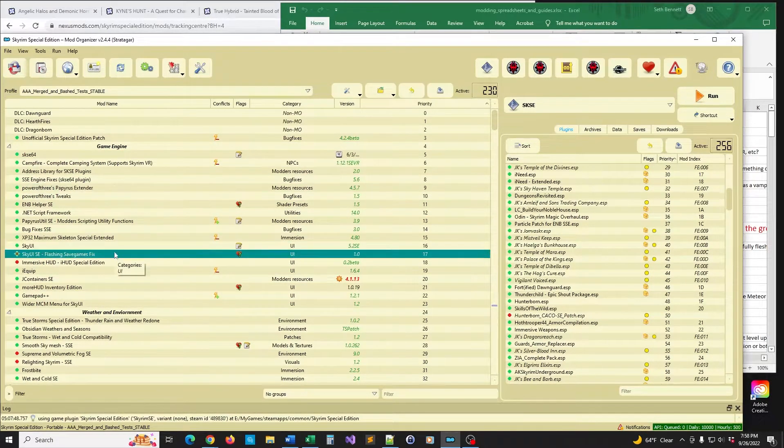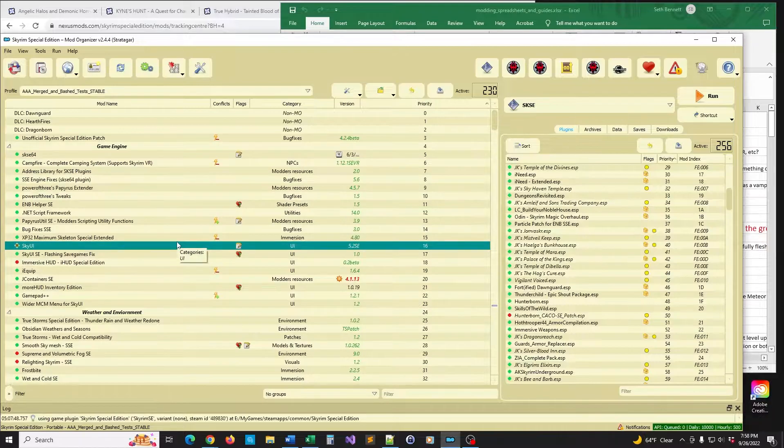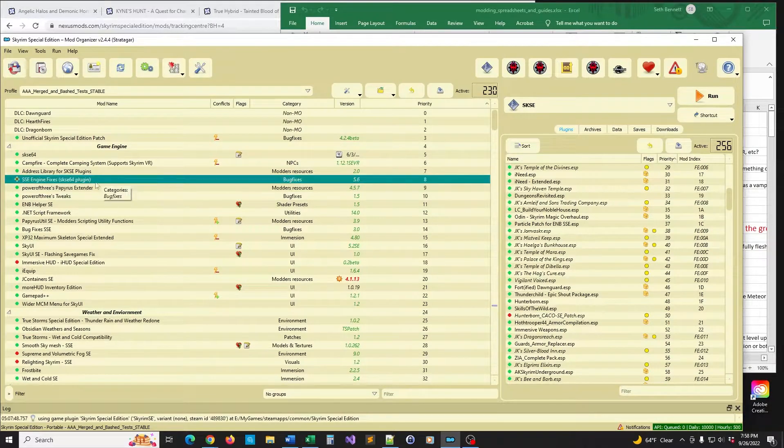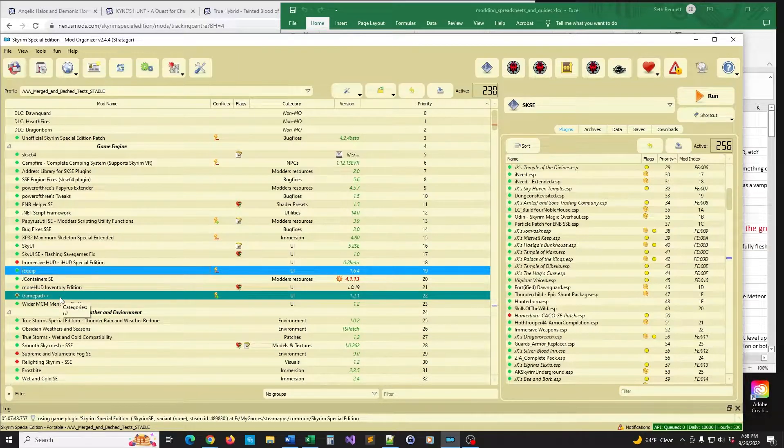I usually start off with game engine type mods — things that work on the back end or on the user interface to streamline things. Campfire goes up there too because it's one of those mods you want at the top of the load order to affect as much of everything as possible. One of the fun mods I've recently been getting into is the combination of iEquip and Gamepad — that's been a lot of fun. I like using a console controller when I'm playing Skyrim on my computer; I'm working as a web developer so I use my mouse all the time at work, and using a controller just lets me work different muscles after a long day.